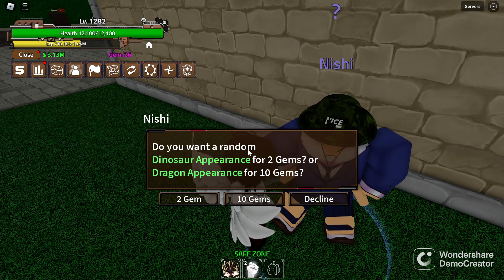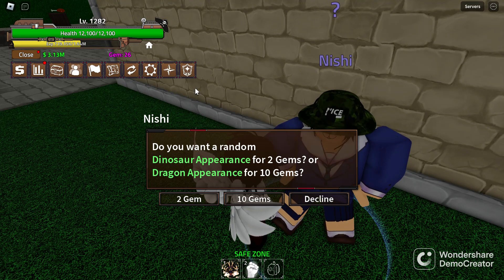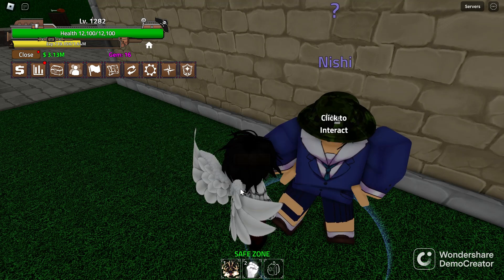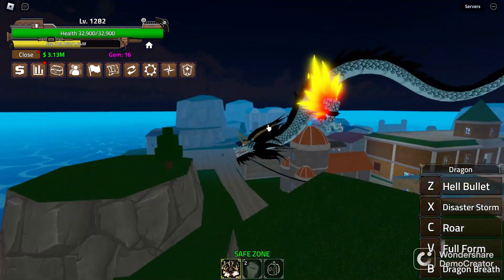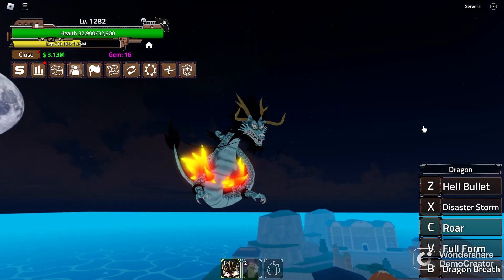Where you can then turn the Dinosaur Fruit or Dragon into its Protege form, with a few random amounts of what color you made.